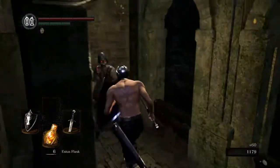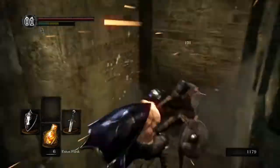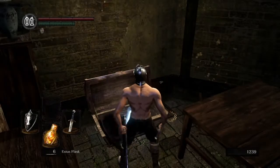Smack him around a bit. If you're going to have a guy right around a corner, shield up. If it's your first time playing this game, every time you go through a doorway or make a turn, just have your shield up. Be safe — unless you're watching a guide or something.